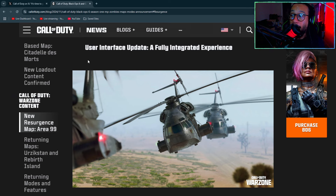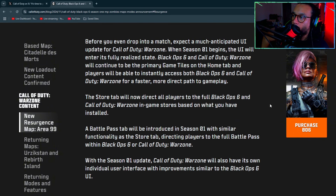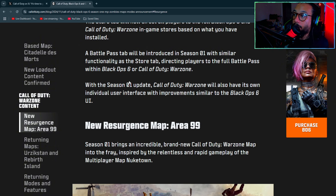You can pick from any Modern Warfare 2, Modern Warfare 3, or Black Ops 6 weapons you've acquired. We're also getting a big UI update — before you even drop into a match, expect a much-anticipated UI update for Warzone when Season One begins. The UI enters its fully realized state. Black Ops 6 and Warzone will be on the home tab, with instant access to both. A new Battle Pass tab will be introduced as well.